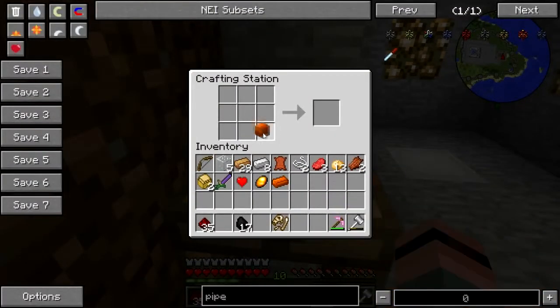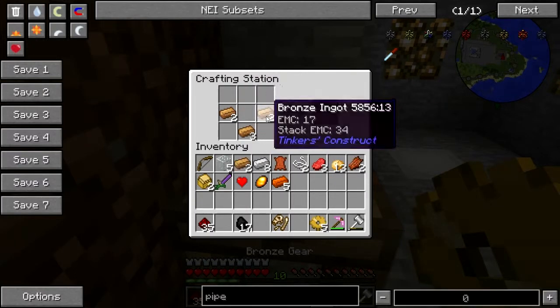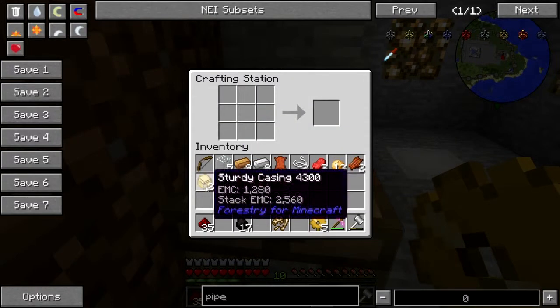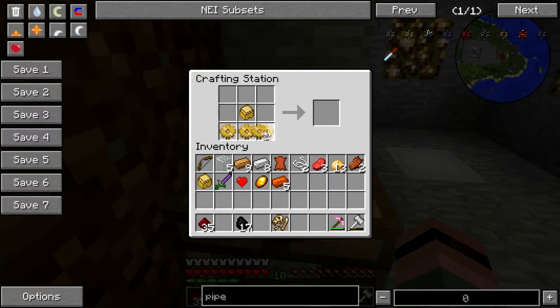Copper — one, two, three, four, five. Oops. Five ingots. Okay. See if I can remember off the top of my head how to do the thing.